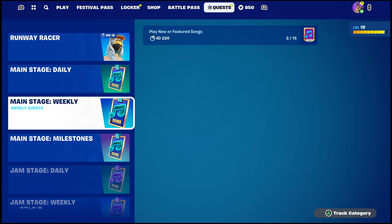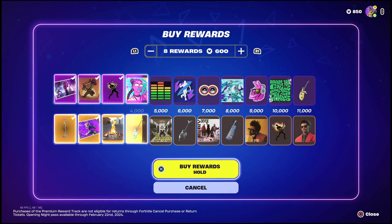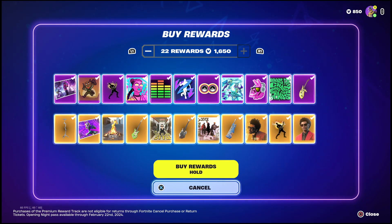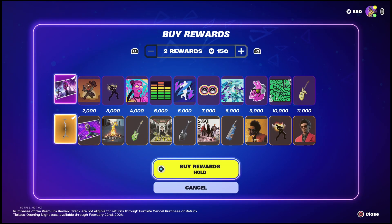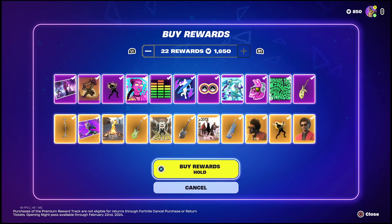Now keep in mind, there's also another bundle in the store where you can unlock The Weekend as well. To get started, what you're going to need to do in order to unlock The Weekend with the red jacket is go ahead and buy the Festival Pass. The Festival Pass is 1,800 V-Bucks, and once you've bought it, if you don't want to do any of the challenges, you can actually just completely buy out the pass as well — it's going to cost an additional 1,650 V-Bucks.